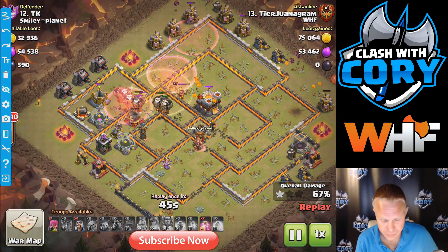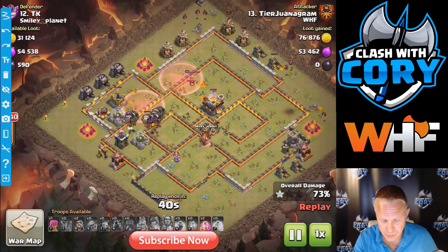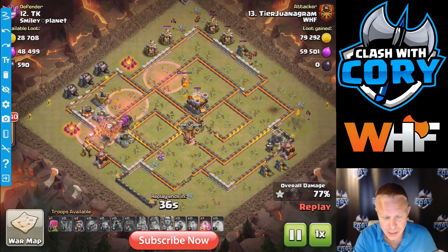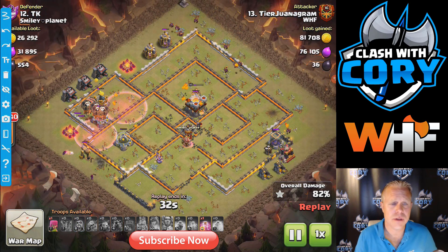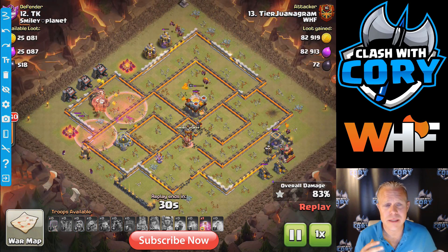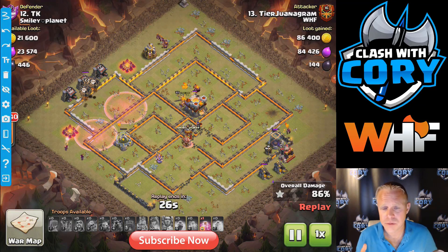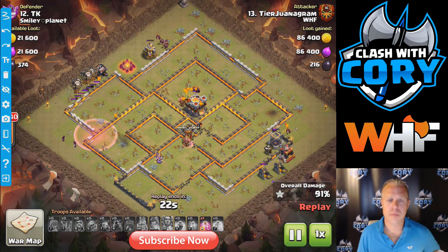He's got more than enough loons to get through the rest of this. He doesn't need the rest of those hastes because this base is already wrecked. It's obviously not a CWL base design — we're just using it as an example. It is a good example of a base that's really easy to Lava Loon and a good example of a base for you to practice on if you're trying to learn air.